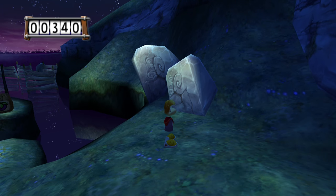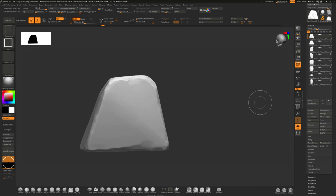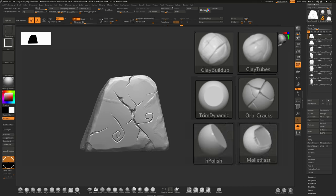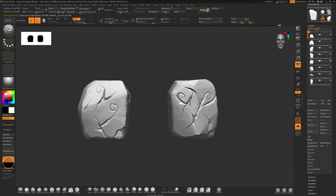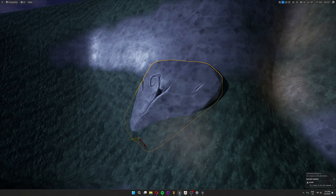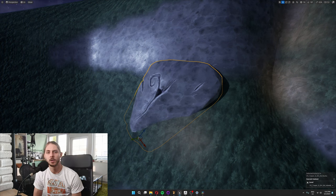There are a couple of rock shapes that repeat throughout the level. For sculpting rocks and wood, the brushes I usually use are clay buildup, clay tubes, trim dynamic, orb cracks, H polish, and mallet fast. For stylized metal, I add in some dents using the standard brush. So that's four rock shapes done, and as always we finish them off with some vertex painting.